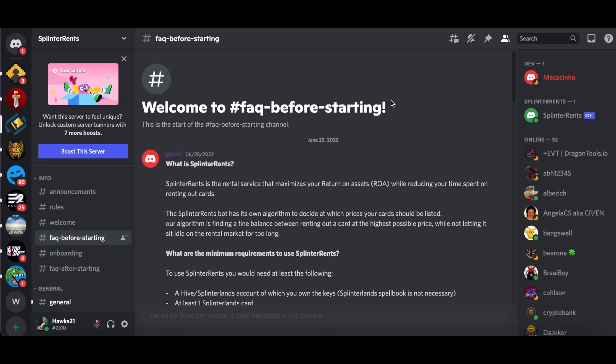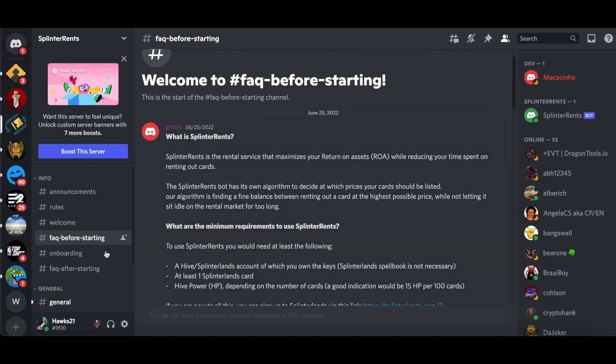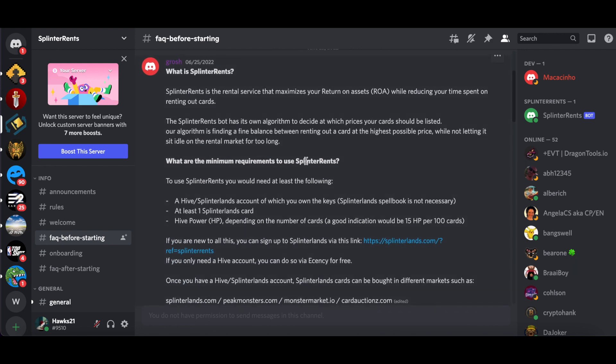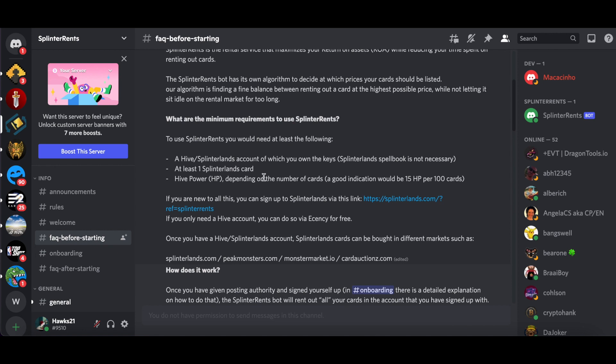The first thing to know is that Splinter Rents is a Discord-based service — there's no website, it's all run through Discord. I'll put an invite link in the description. Check out the FAQ before and after starting onboarding. All you need is a Splinterlands slash Hive account, at least one card, and some Hive Power. Depending on how many cards you have, you'll need a certain amount of Hive Power because they'll be renting out your cards automatically, adjusting prices in the background. You just collect the DEC and pay them a five percent fee.